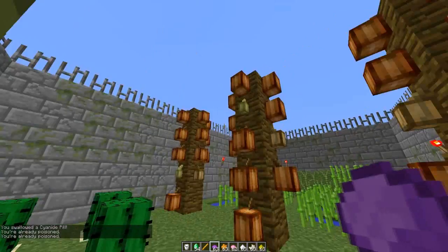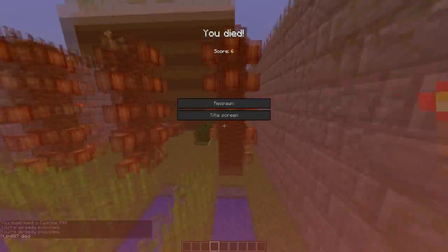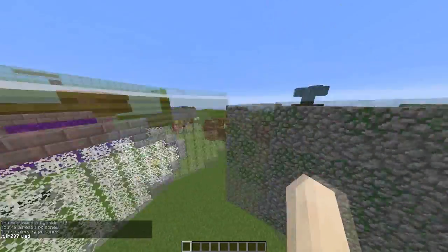Finally, cyanide. That gives you poison. It doesn't kill you instantly — well, actually it does. I look like a right mug there.